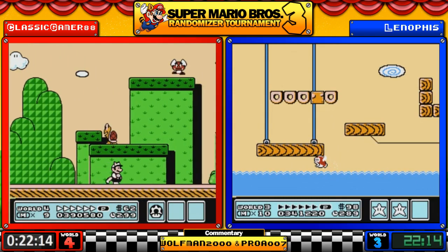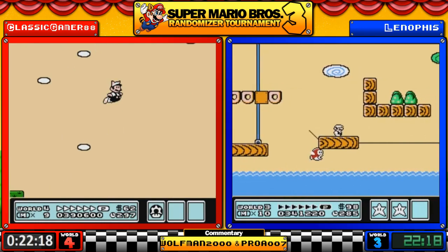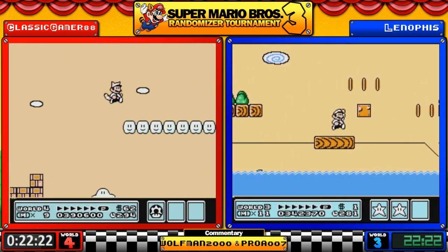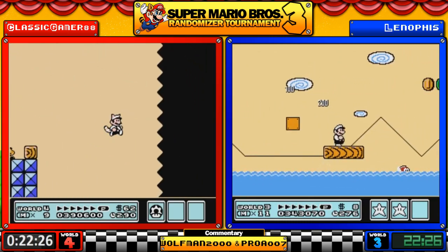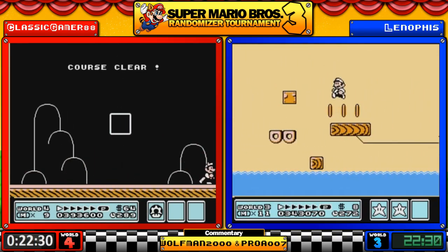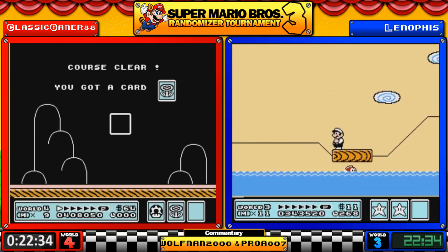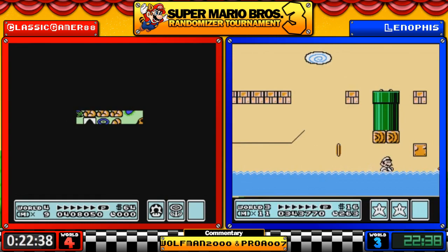4-1 is 3-7 — oh, another Boss Bass! This is not a friendly stage for Boss Bass especially if you don't time it right coming in. 3-7 is another one where I've seen Boss Bass multiple times.